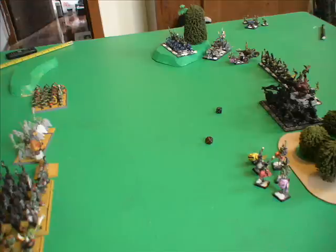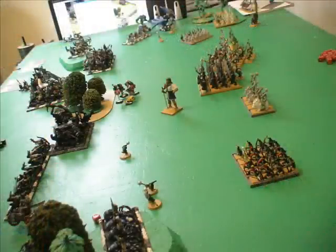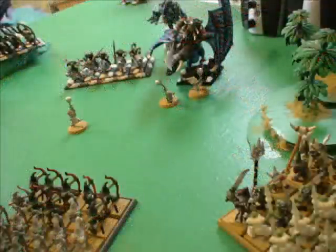In my following turn, you can see my response with the giant moving straight out and the night goblins moving forward and unleashing some fanatics. What I did was call a Waaagh. The plan was to move the savage orc biggins forward and charge his warboss, as I had a really tooled-up unit. But that was the single unit that rolled a one on the animosity check, and they just got obliterated by the d6 strength hits. The Waaagh totally petered out — really stupid.